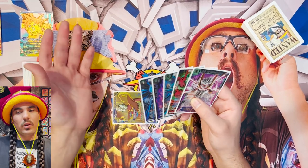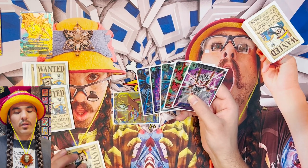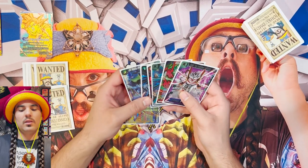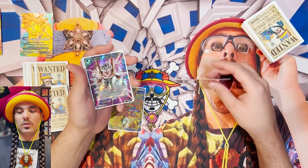My opponent, realistically, is going to be swinging with their leader to draw a card. So to simulate the gameplay, I'm just going to take a life. I imagine they'll probably hit me once. Depending on the deck they may hit me twice, but I think one is pretty average.